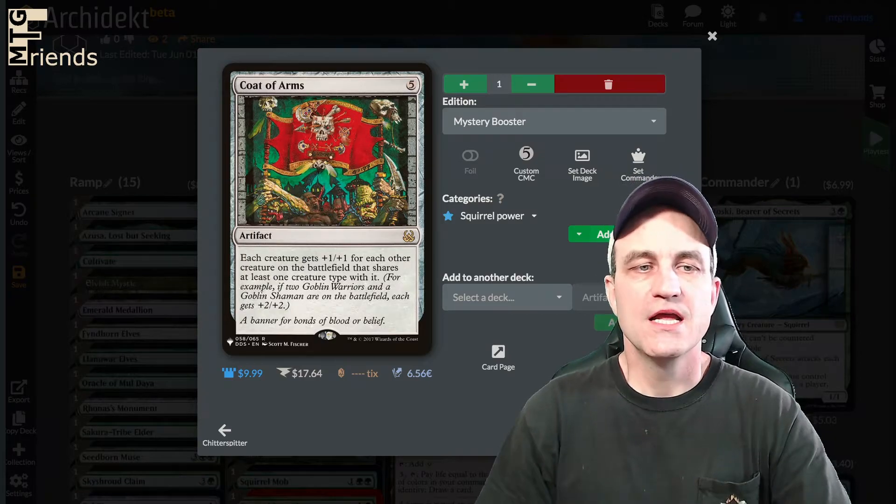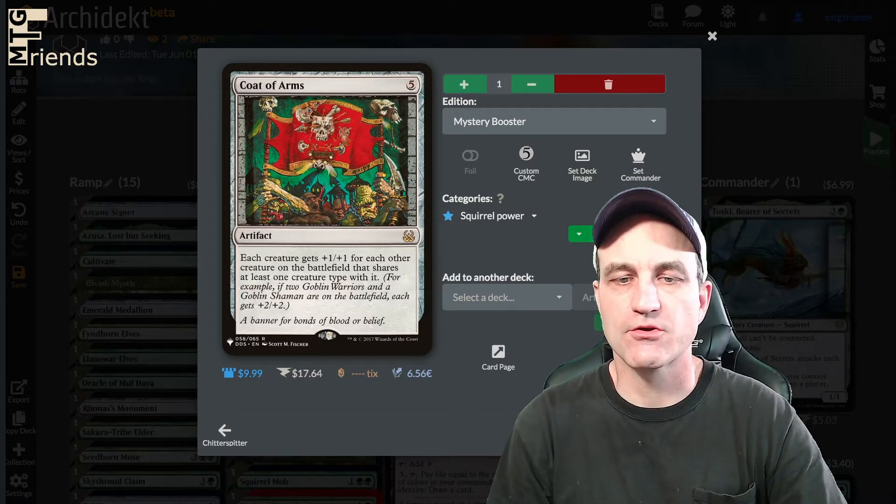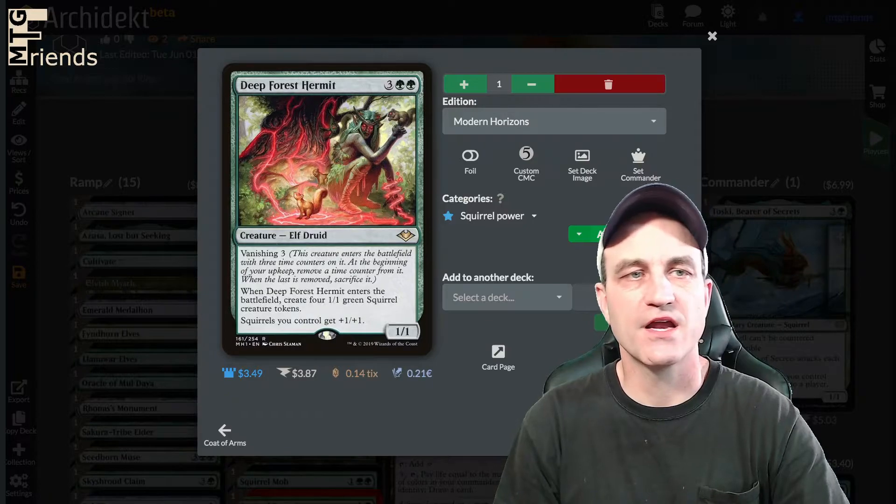Coat of Arms — each creature gets +1/+1 for each other creature on the battlefield that shares a creature type. Squirrel action at its finest.